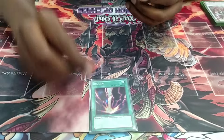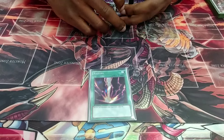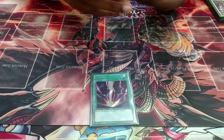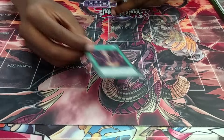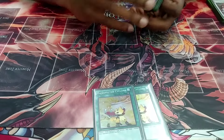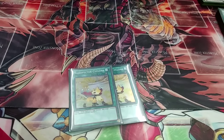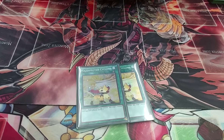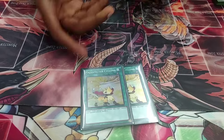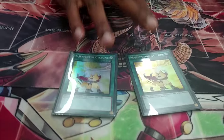I play one Raigeki — because I couldn't play it at ARG, I decided to play it now since I can. And I play two Cyclones. What it does is tribute one Wind Spellcaster to destroy one card on the field. The only bad part about this card is that it targets. If it didn't target it would have been way better.